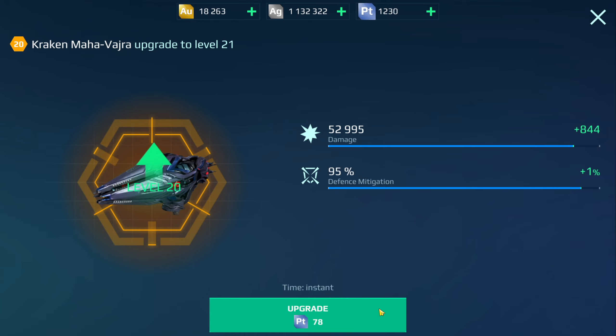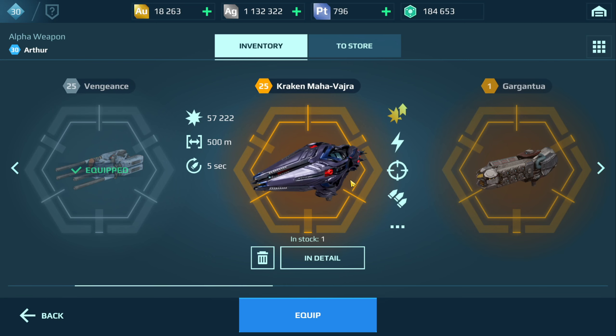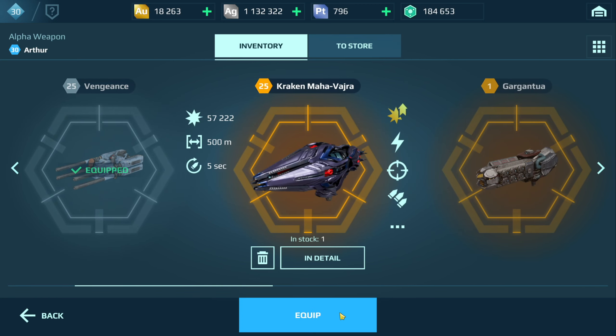This is one thing I like about titan upgrades and stuff - it's instant. Now typically for most players you don't really want to do what I'm doing right now - you want to wait until you have the titan upgrade events. But I'm just showing you it's very possible to do this on a free account. I've saved up all my platinum by opening ads and stuff.